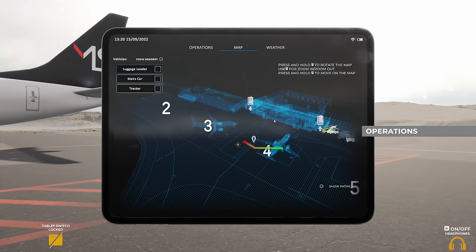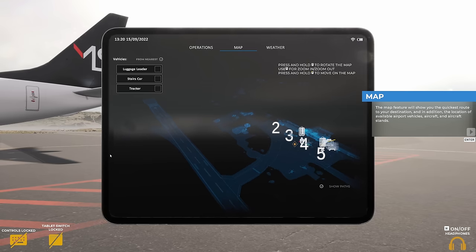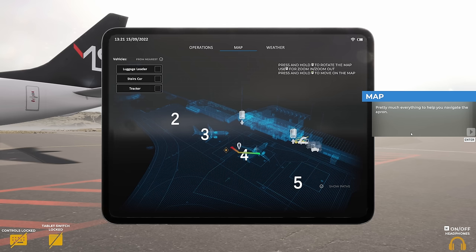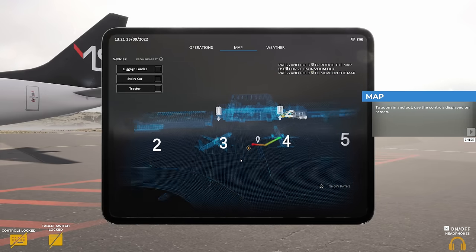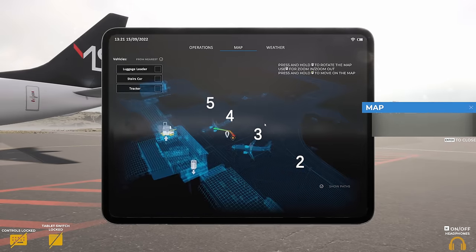Now we'll head to the map tab. That's me — you won't need the map too much, however at larger airports such as Keflavik or Warsaw it will be a major player in getting to where you need to be. The map shows the quickest route to your destination, the location of available airport vehicles, aircraft, and aircraft stands — pretty much everything to help you navigate the apron. The GPS view is always centred on your position and rotates around it.